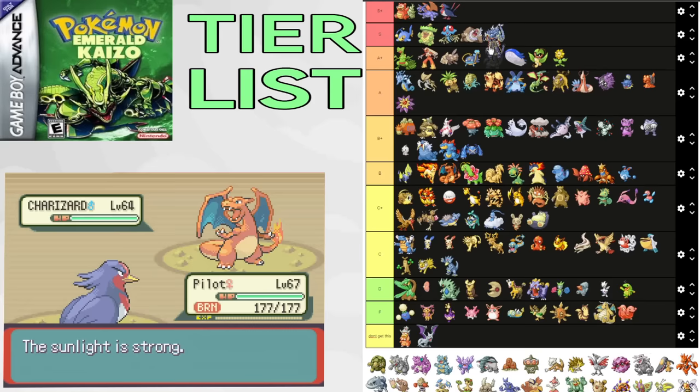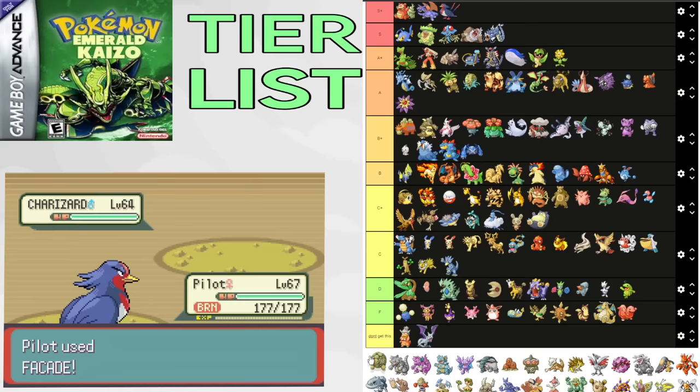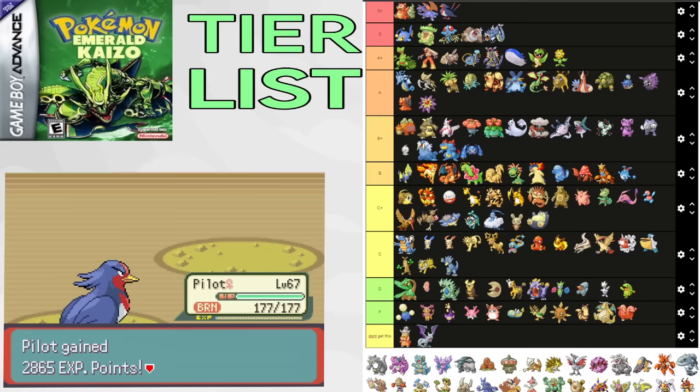Golem is an amazing Head Smash user. You always want this — great for Maxie, usually your best lead for Winona, it can eat explosions at times, and it's good for Magma Hideout. Even if you don't get Rock Head, it's still very good. A tier. Rhydon is just worse Golem that doesn't get Head Smash. It's still pretty good though. C+.